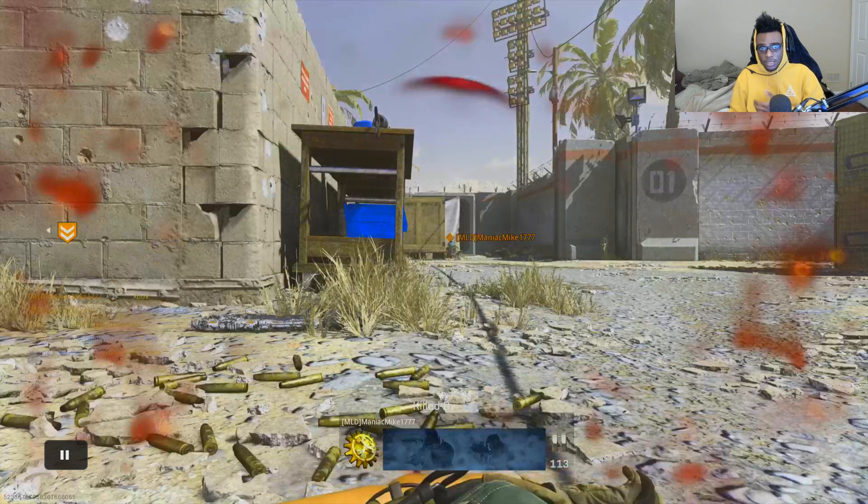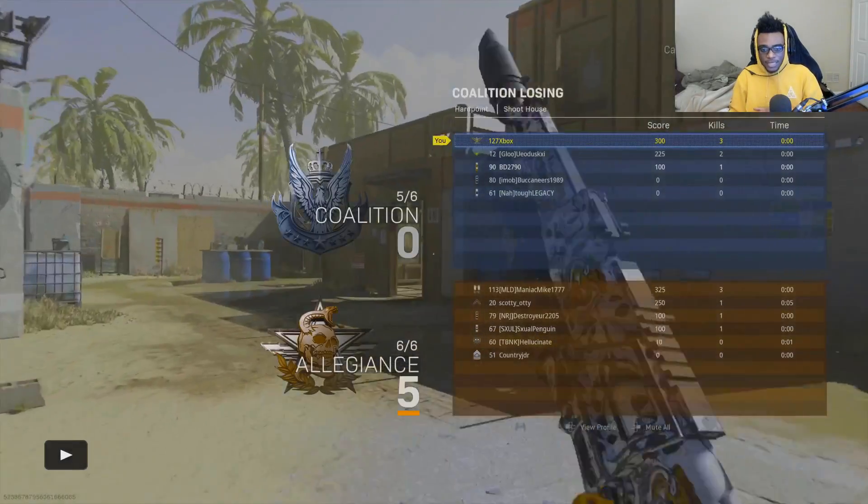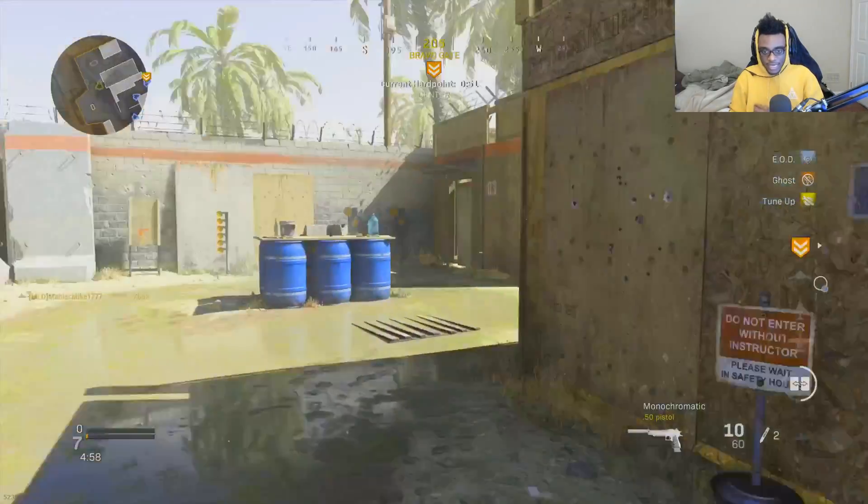Unfortunately, this is how a lot of players play on Shoot House, but once you flush these guys out of their spawn, start rotating and gaining map control — as well as your teammates getting map control because of streaks in the air — you will be able to take over this map. In this gameplay, I actually dropped 120 kills with a tactical nuke, and that happened very promptly after I gained map control and got my streaks up in the air.